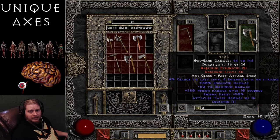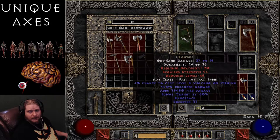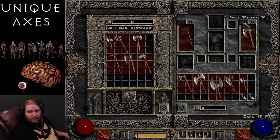Next on the list is the Guardian Naga — 44 to 146 damage. 5% chance to cast level 8 Poison Nova on Striking, 180% enhanced damage varying 150 to 180, plus 20 to maximum damage which increases the spread, plus 250 Poison damage over 10 seconds, Poison Resist 30%, and Attacker Takes Damage of 15. Not a lot of variables — it's a very Poison-themed axe with a required level of 48. We're getting into the higher level axes now.